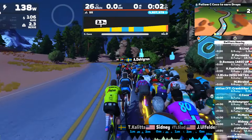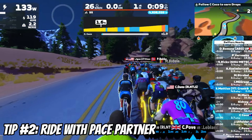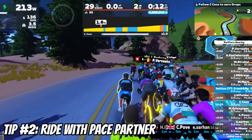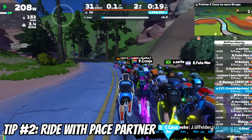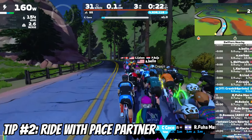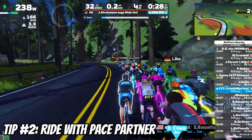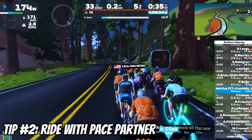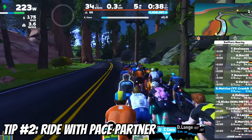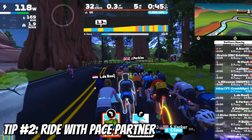Tip number two: ride with a robot pacer and multiply your drops. Zwift pace partners — aka robot pacers — offer a steady pace on various routes, helping you maintain consistent speed. As you ride with them, you earn drops multipliers for completing specific time or distance milestones. Every 10 minutes of riding with a pace partner gives you a 1.5x drops multiplier, and every 5 kilometers you also get a drops multiplier, so you earn more drops in less time.